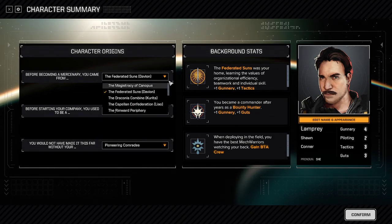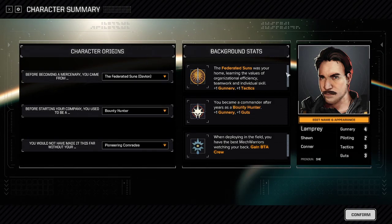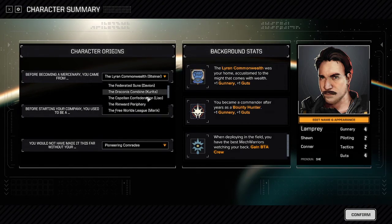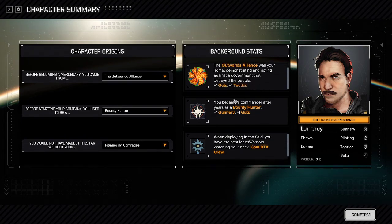Each of these has two real effects. Effect one is each gives you a modification to your stats. Magistracy of Canopus, for example, gives you plus one Piloting and plus one Tactics, which changes your starting stats. All of these have their own changes — Lyrans are Gunnery and Guts, the Outworlds is Guts and Tactics, and so on and so forth.